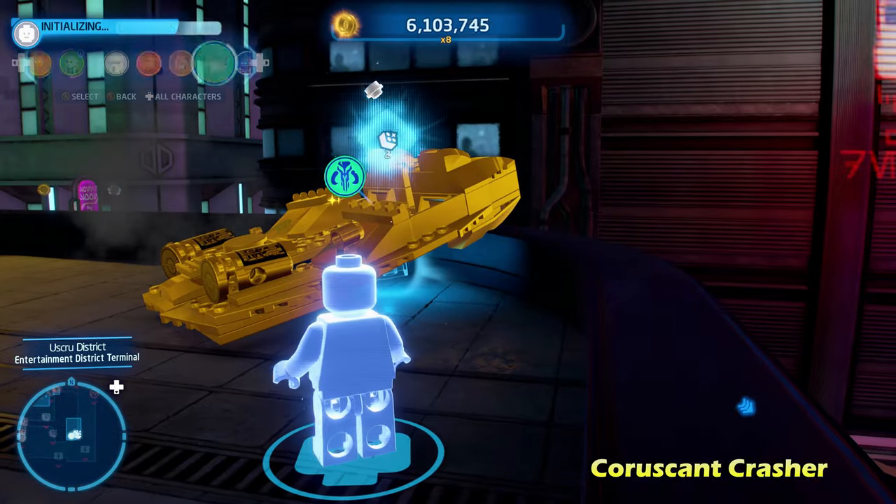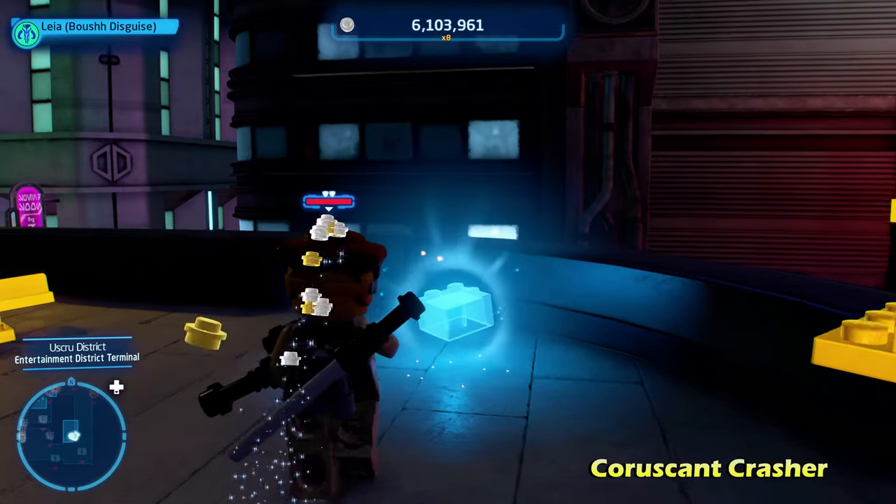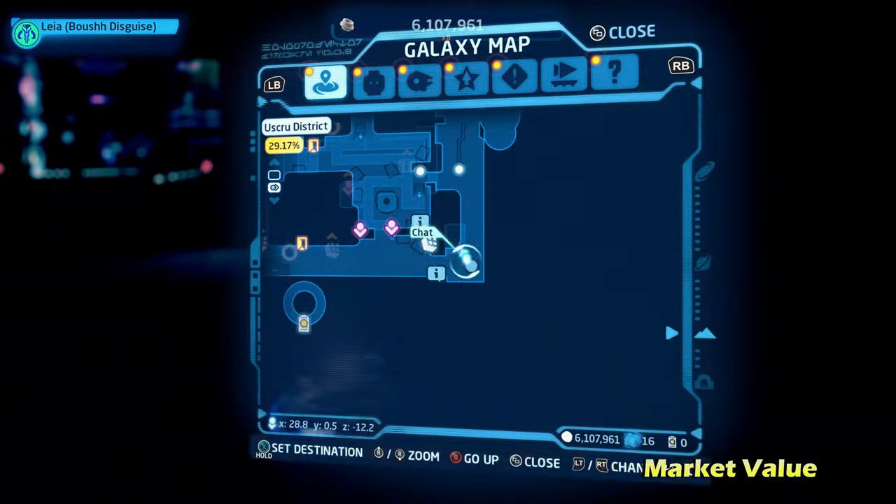Next up, we're going to jump up here using the nearby LEGO objects, and we're going to destroy the gold LEGO object with a Bounty Hunter's Blaster. Inside, you're going to get the kyber brick for Coruscant Crasher.